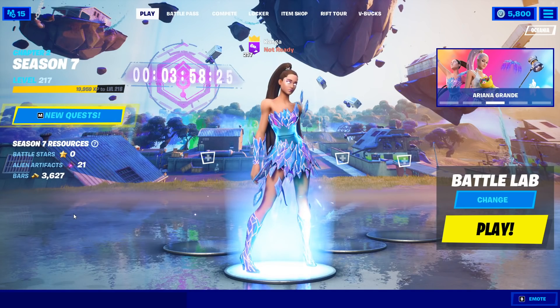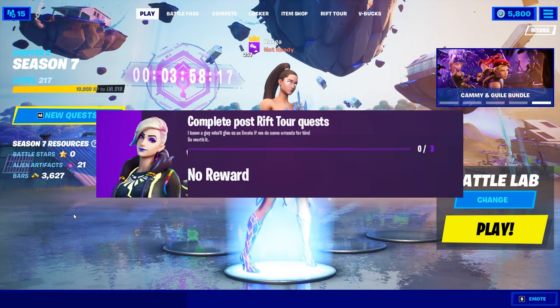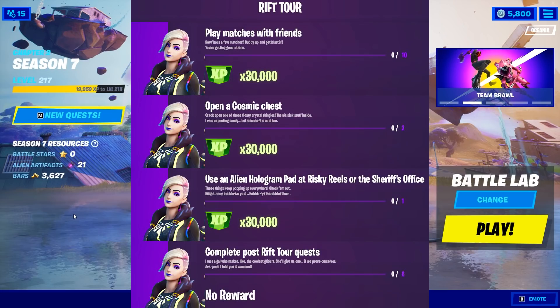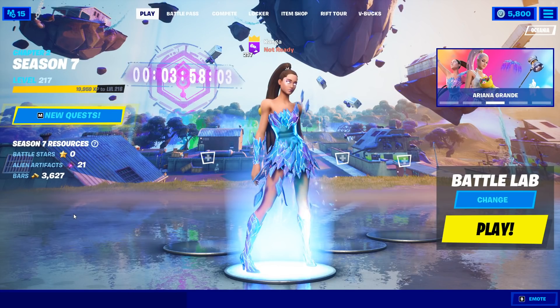After you've completed those first three challenges — play matches with friends, reach top 25, and use an alien hologram pad — you'll have completed three post-Rift Tour quests, so that one will be completed. You'll then get another list of challenges. The first one is the same: play matches with friends. However, the second one is different: open a cosmic chest.